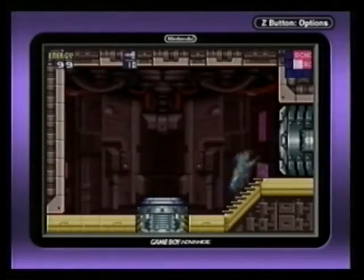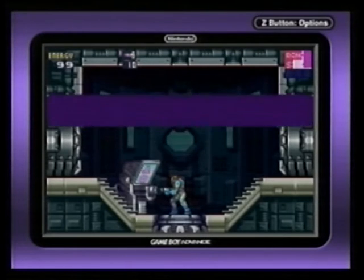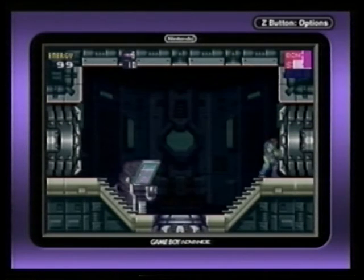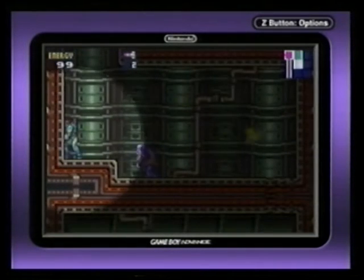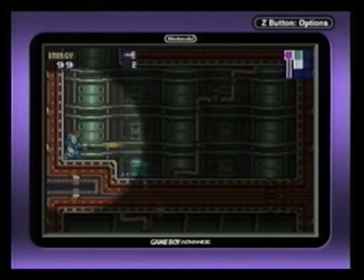Samus hits a small screen in her quest to track down and defeat the life-form mimicking X-Parasite in Metroid Fusion for the GBA. With classic Metroid music and effects, the sound is surprising depth and quality for a GBA game. The 2D side-scrolling graphics are reminiscent of Super Metroid for the Super Nintendo Entertainment System, only fine-tuned with lots of diversity in the level design.